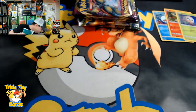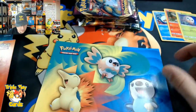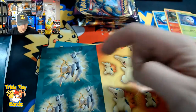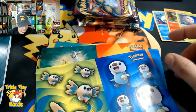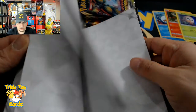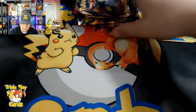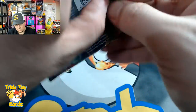We also have some stickers - Arceus stickers, pretty cool, Oshawott, Rowlet, some more Arceus stickers, and a little doodle notebook. Let's toss that to the side and get into these packs. We'll start off with these Vivid Voltage packs and see what we can get.